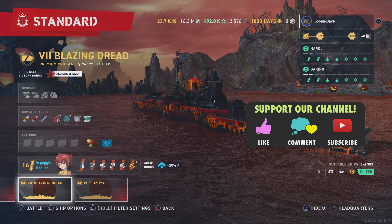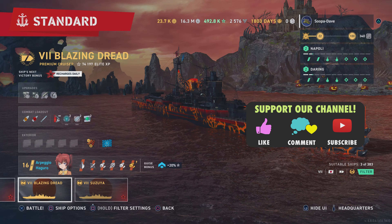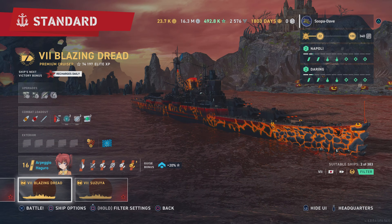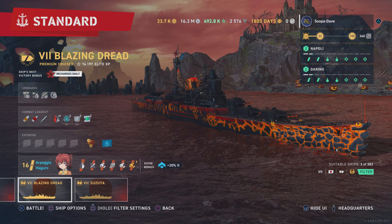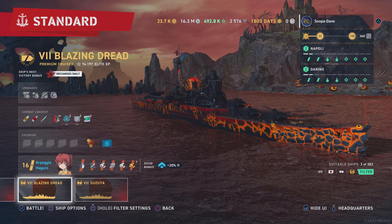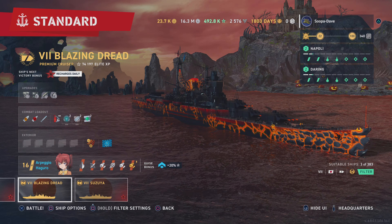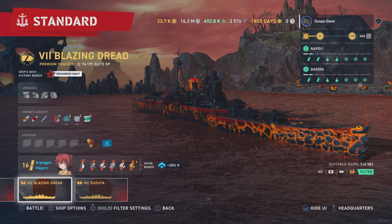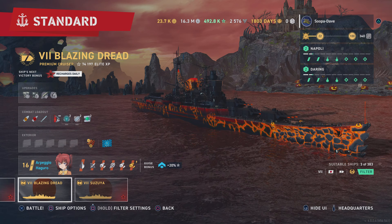Welcome back folks to World of Warships Legends. I'm Super Dave and today we have the build and play guide on the Blazing Dread. The Sharn Horse guide will also be coming out. The Blazing Dread is in the shop for 15,000 of that new currency.